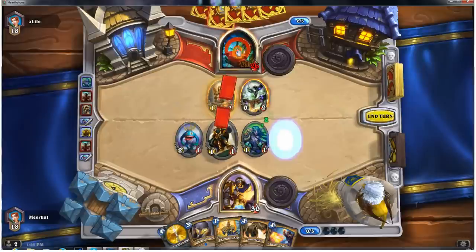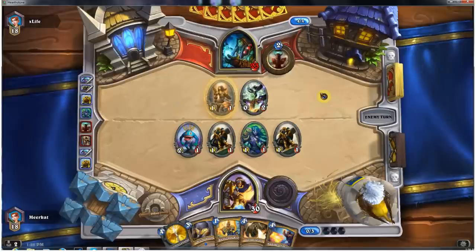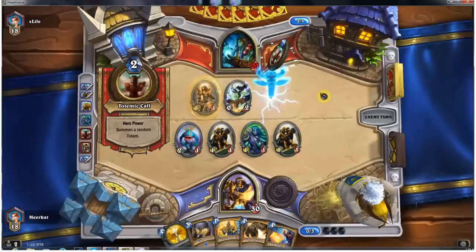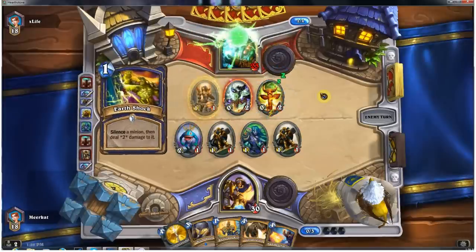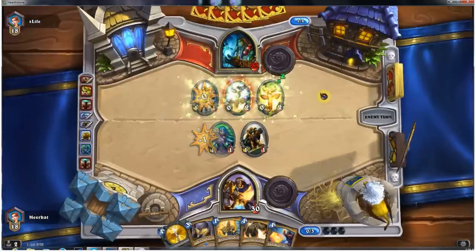I'm going to drop down another Reinforce and go ahead and attack into him. Our opponent is down to 23 hit points. He could be pulling out a Lightning Storm right now, or a Forked Lightning, or just a Lightning Bolt — which would be kind of a waste. He sees that I'm being very aggressive and most likely knows what a Shokadin deck is, so he's going to want to try to curb my aggression. There comes an Earth Shock — not a big deal.